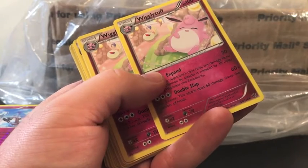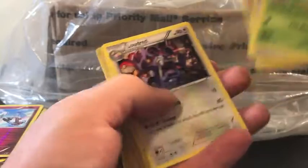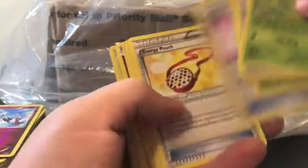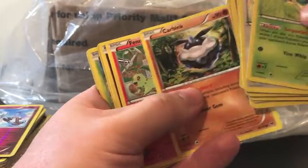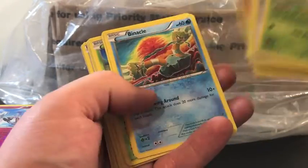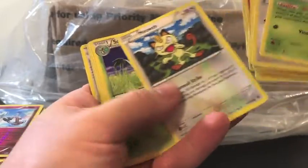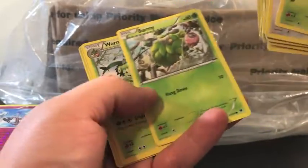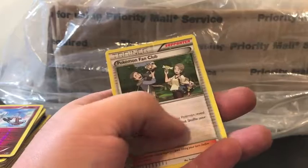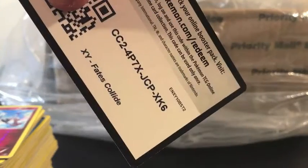Wigglytuff, just taking a good old nap there, Riolu. Seen all these — there's Fennekin, Snubbull, Shuckle, Larvitar, Meowth, Pokémon Fan Club — that's for you.